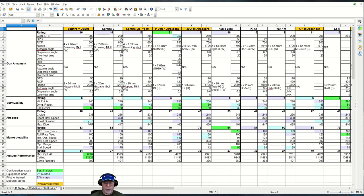Boost duration? Fairly healthy at 8 seconds. Useful against some of the turn fighters — potentially the AirCobra, the Zero, and the Ki-61.